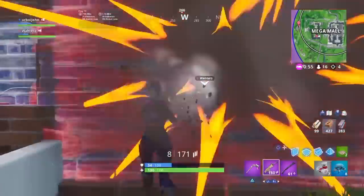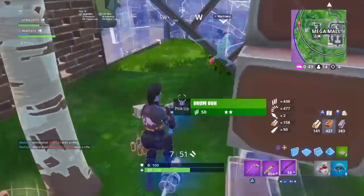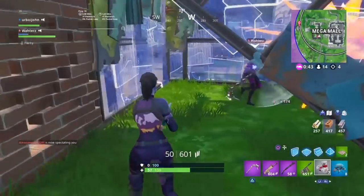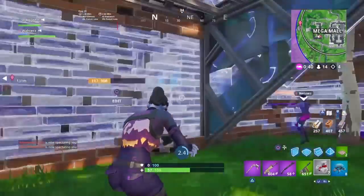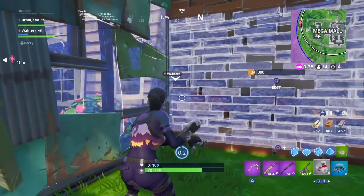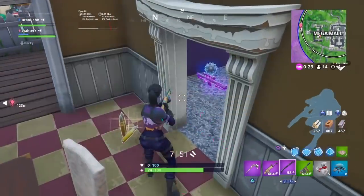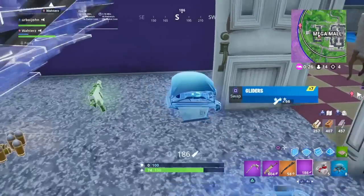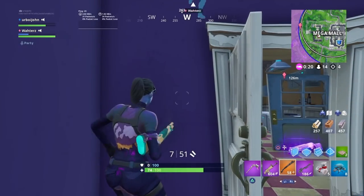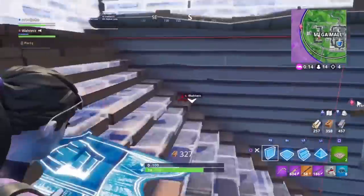The very last item in this set is the glider. I haven't seen anybody talk about it. It's called the Drift Stream, so since Drift is in the name it'll most likely go with the Drift set. It's kind of a pinkish look and a bit weird-looking — it really isn't anything too special. For 800 V-Bucks I guess you can't go wrong, but there are definitely better gliders coming to the game very soon. Honestly, I don't really like it personally, but you guys might.